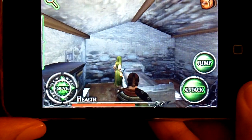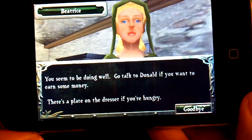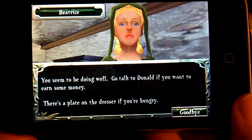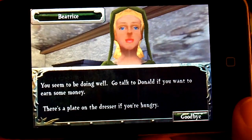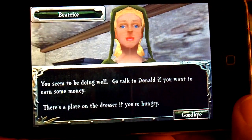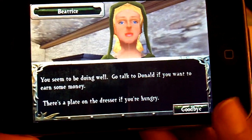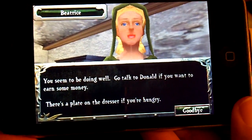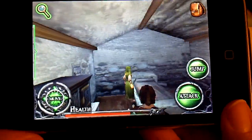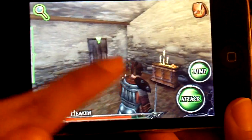Now to speak to people, you just tap on them. This is Beatrice — she's the very first person you see in the game. You wake up in this small village, you have no idea what's going on, you have these monsters running around in the forest, and the king hasn't been seen in years. She's one of the non-playing characters who actually has something important to tell you. Sometimes if you click on people, they really don't have something all that important to tell you.